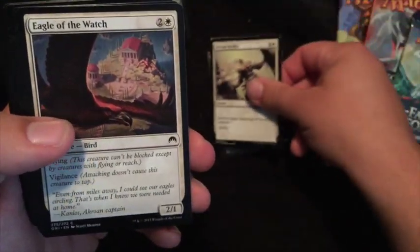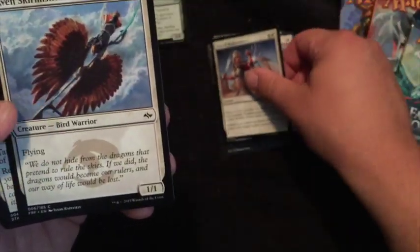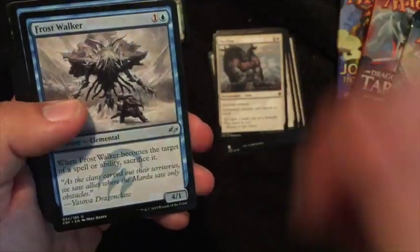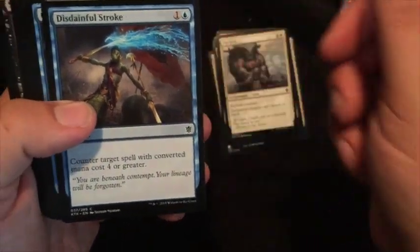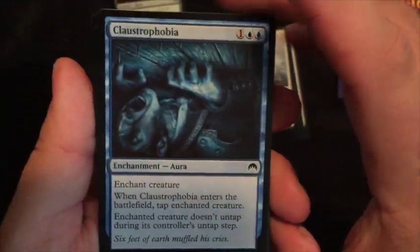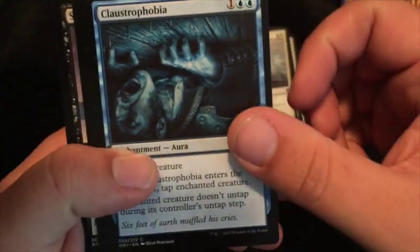And then these are some uncommons — got the white, and now we're back into just commons for white. I wonder if these will be sorted out by color. And then we're into the blue uncommons, looks like there'll be a couple of those, and then back down to the common blues. The art on this one is so unnerving — I like it a lot, but it is just bizarre.